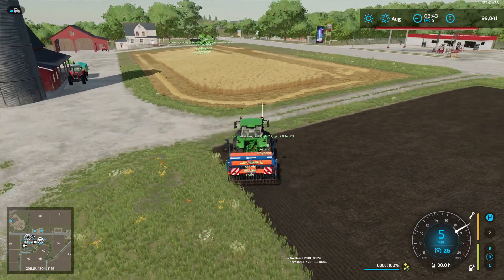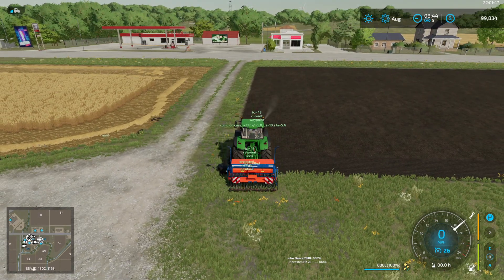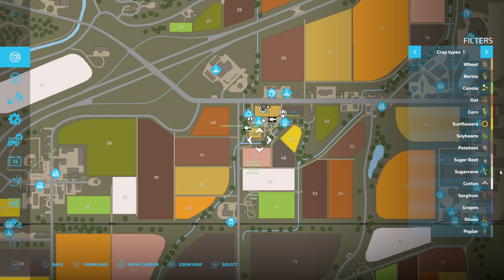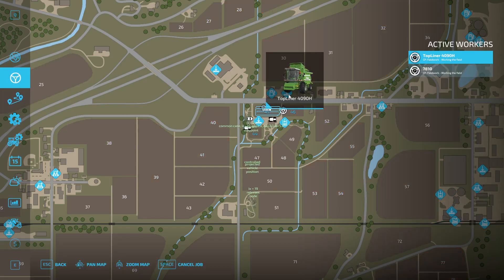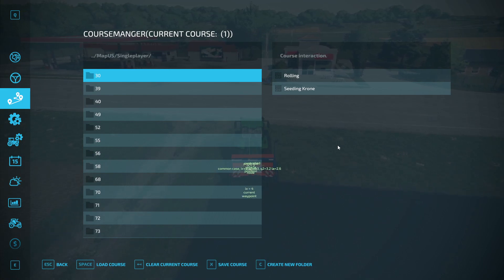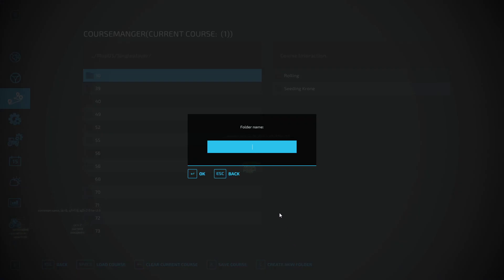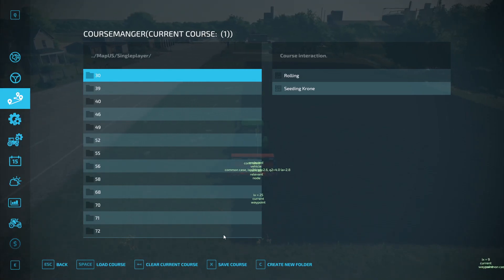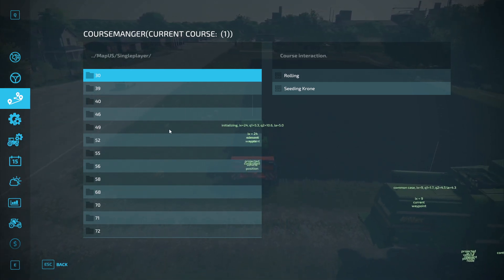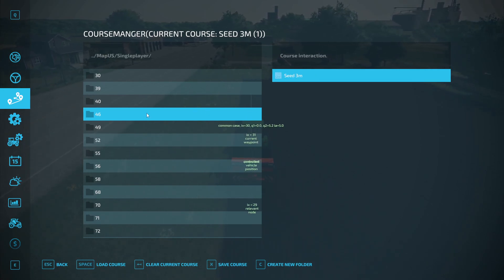You can save this course. For instance for the cedar, if you want to save this particular course, make sure you click on the cedar — the 7810 — on this field. Click on the course. You can choose field 46. In this case I've got other fields selected, but you can create a new folder and call it '46', click OK. Now there's folder 46. Click on 'Save Course', choose the folder, and I just put 'seeding' or 'seed 3 meter', hit enter, and now that is saved for field 46.